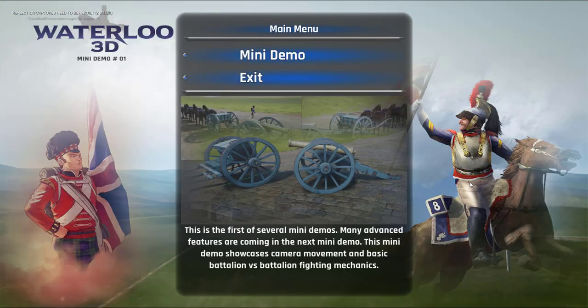Welcome one, welcome all. This is Fred again from Plus Infinity Studios. This is the second gameplay recording for Waterloo 3D Mini Demo 1. In this mini demo, we will do a pure firefight attack. We will be commanding four British battalions — a brigade of British battalions against four French battalions.